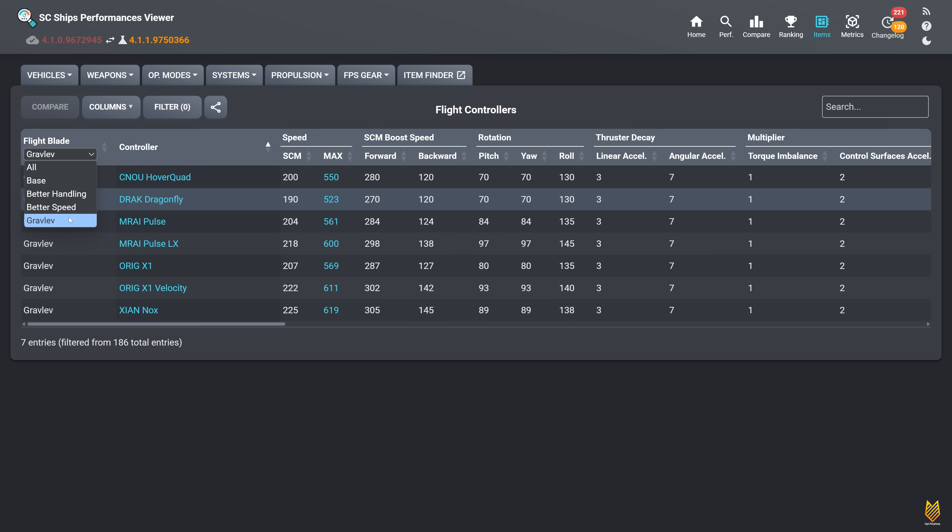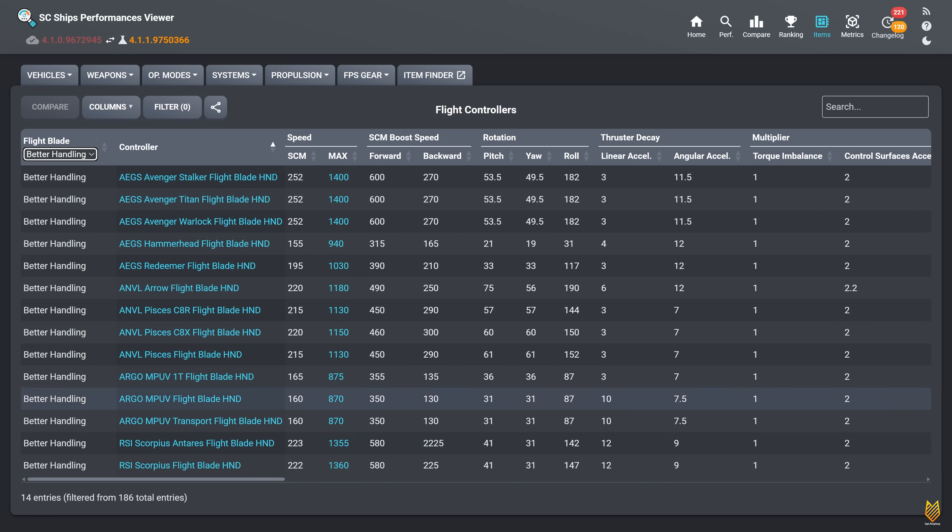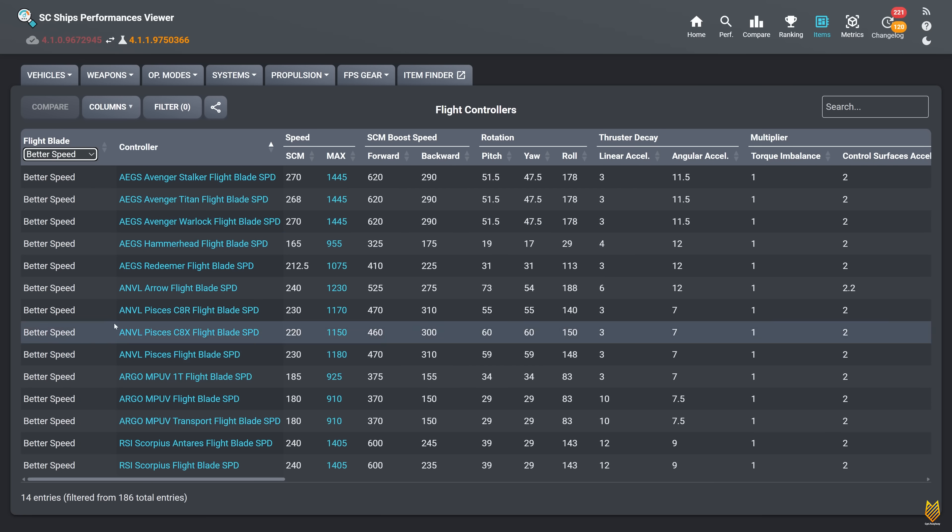This page will tell you what kind of flight blades we have. From this drop-down menu, we know there are two — or you could say three — types of flight blades. One is base, which is already installed on your ship, and currently that base flight blade is locked for many ships. Second is better handling. Third is better speed. Only these ships in the latest PTU patch can be equipped with either better handling or better speed flight blades.